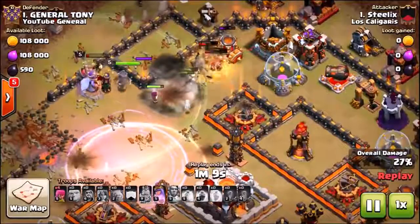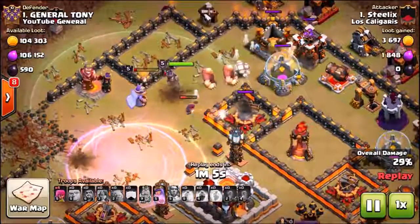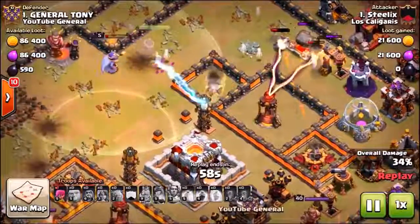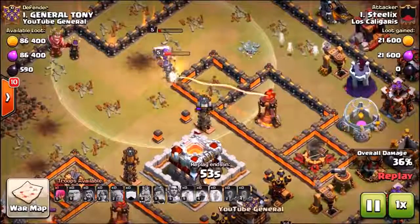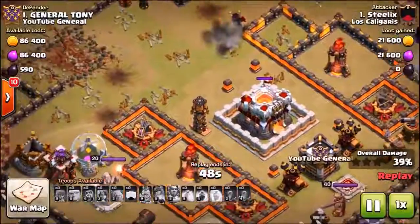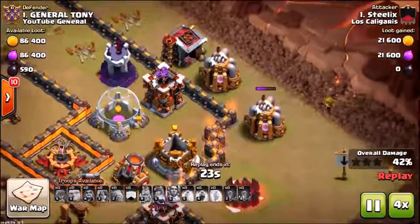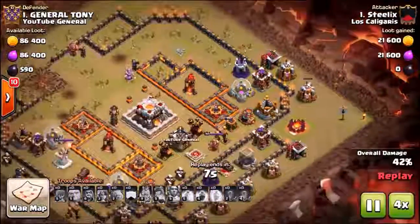The valkyries are making their way around the base and it looks like his army is just way too low level. The attack strategy itself wasn't that bad - props to him, he's an extremely rushed Town Hall 11 and he still managed to grab 43%. But once you rush Town Hall 11, it is so hard to recover. I would honestly probably start the game again. It just takes so long to recover. He got 43% using the archer queen.